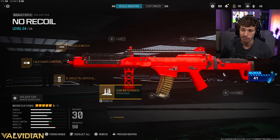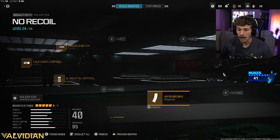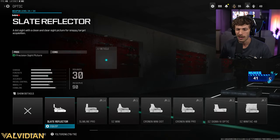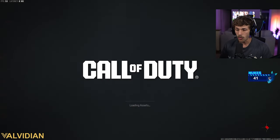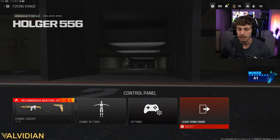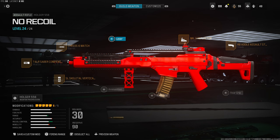With High Grain Rounds this thing is going to feel like hitscan. Another good variation: take off the compensator and add an optic, or keep everything and add the 40 Round Mag for more ammo. The reflector sight I recommend is basically like an EOD sight and is very easy to use. You guys are going to be beaming with this — if you don't have your first MGB, you'll probably have it after using this build. Here's the class screenshot.